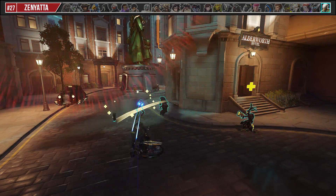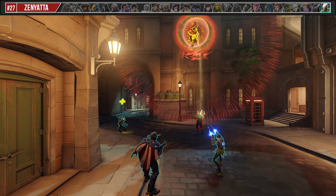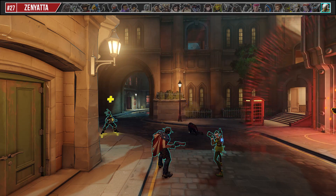When Zenyatta is transcending, look to boop him straight up into the air and you can potentially push him out of healing range of his teammates, giving you a small window to burst an enemy down.